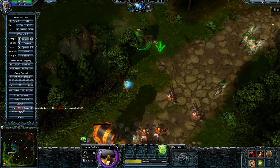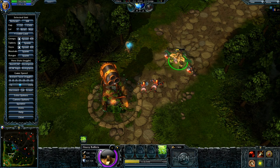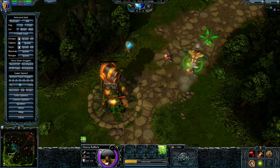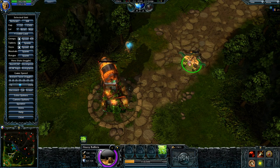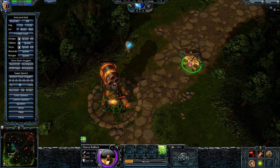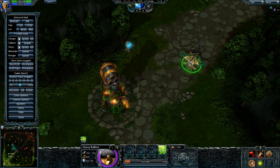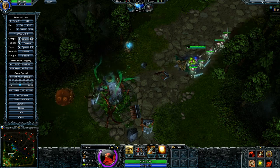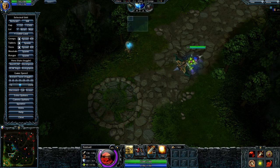Here's a little tip with Parasite - when denying or pushing towers and you have a ranged creep, or in this case a heavy ballista, and you actually consume the creep while the attack projectile is in the air, then nobody will get the gold. You won't even get the denied sound. See that? The tower died - nothing. Nobody gets gold, not even denied.